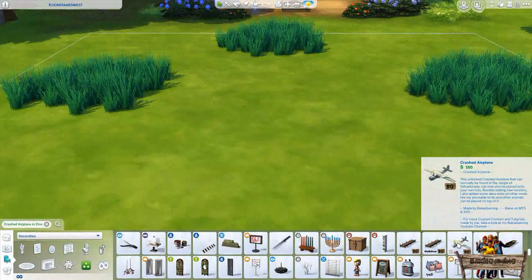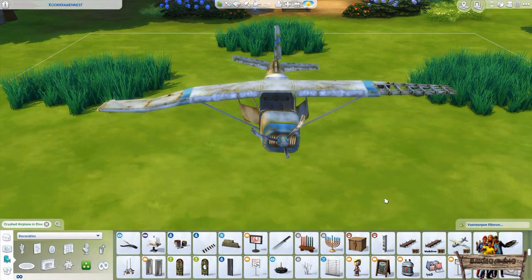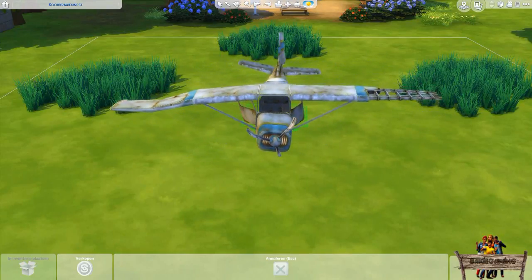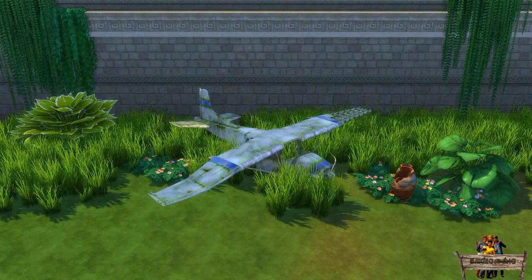When you place this object onto your lot you'll notice there isn't a single shadow to be seen. For some reason I couldn't get that to work — or I could, but then the object wasn't rotatable anymore, or the slots didn't move with the rotation. Since in most cases a crashed airplane in the jungle will have other objects surrounding it anyway, I decided to stop getting headaches and just leave it out.